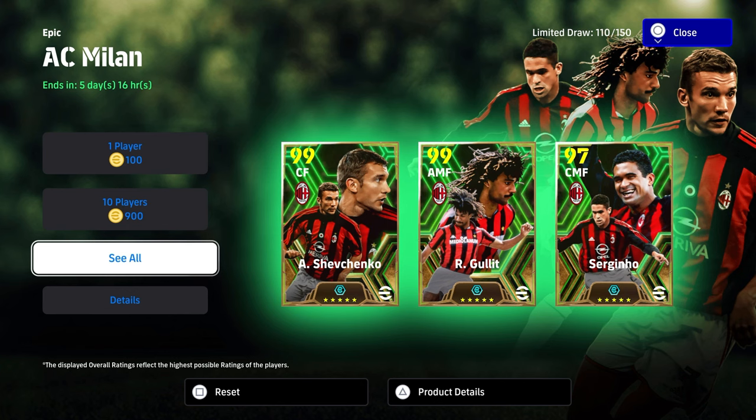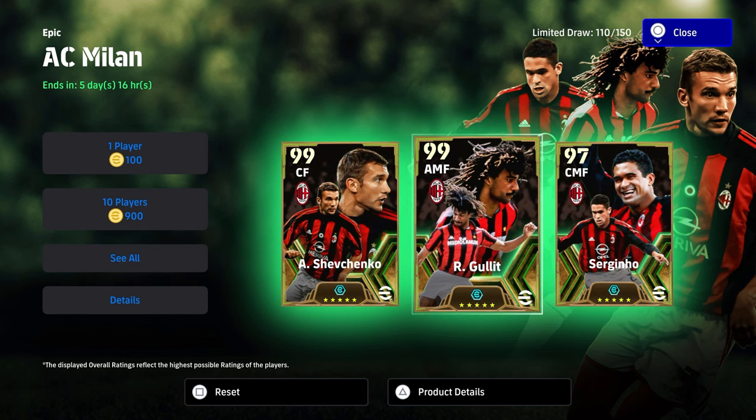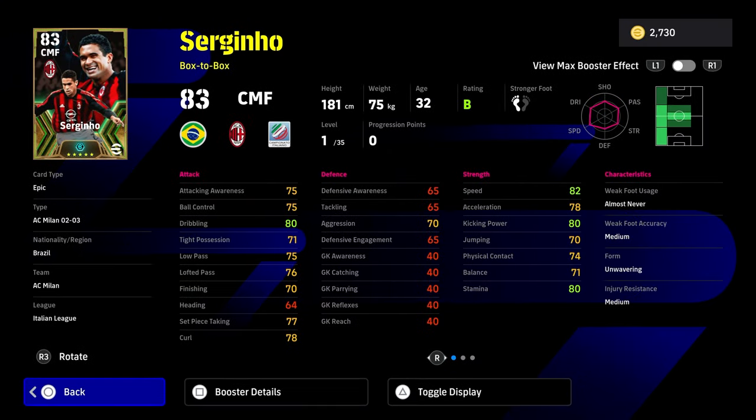We got very lucky. I've seen people go very, very deep. Now the player we're going to look at here is Serginio, and then I'm going to show you two of my builds for Hollett and Shevchenko. Did you guys spin? Let me know in the comments below.